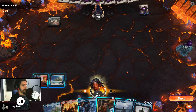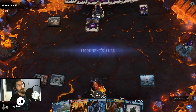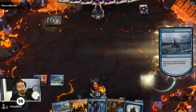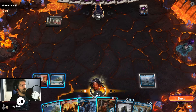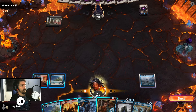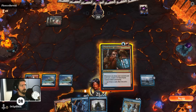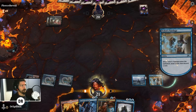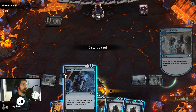I want to get the fairies down, but Ominous Seas builds off of every draw not just your second, so I feel like getting it down first is right.